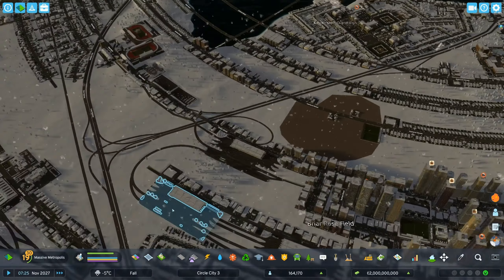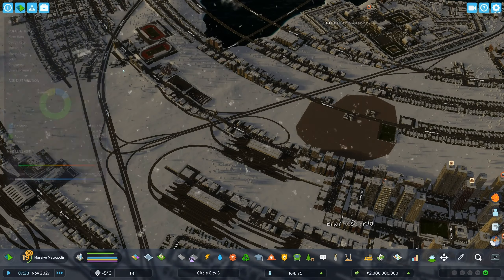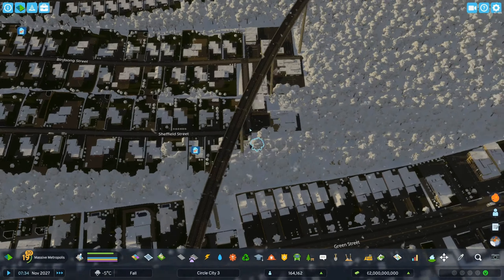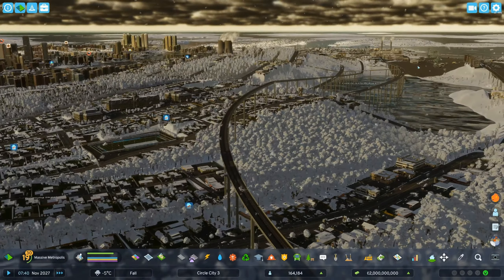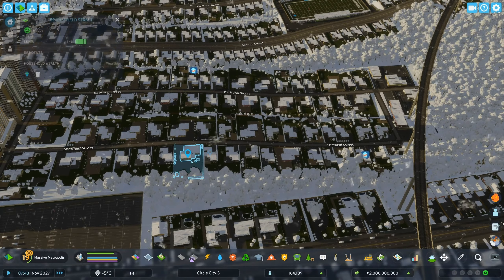Being able to play with some of those mixed zones is going to change up the dynamics of the job market and the housing market in some interesting ways, I hope. There's also a road that runs underneath a rail that's very, very high up — that would have been very expensive to make. I don't know why I did that, but I don't dislike it.